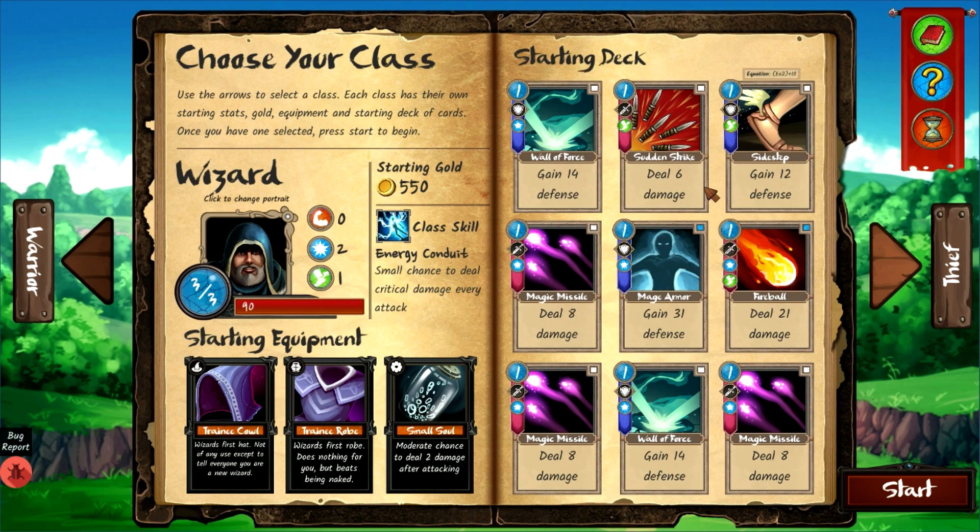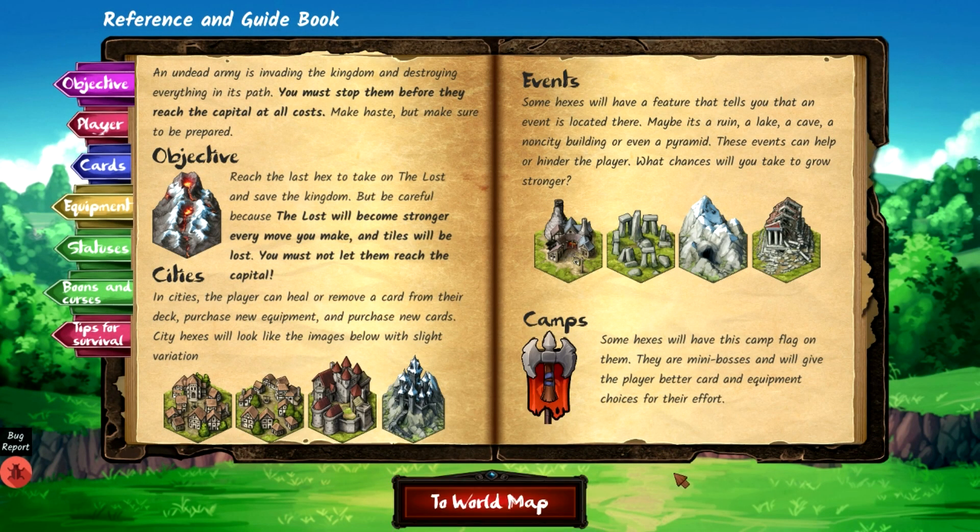The guidebook says an undead army is invading the kingdom and destroying everything in its path. You must stop them before they reach the capital. The objective is to reach the Last Hex, take on the Lost, and save the kingdom — but be careful because the Lost will grow stronger every move you make. In cities you can heal, remove cards, purchase new equipment, and buy new cards.